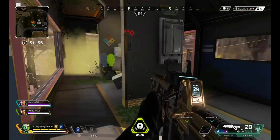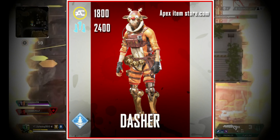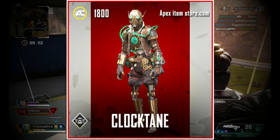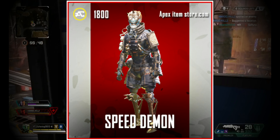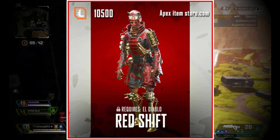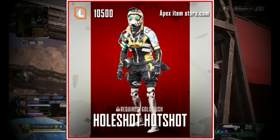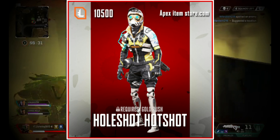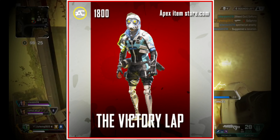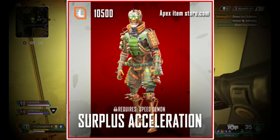The worst Octane skin in my opinion is the Dasher, which came with the Christmas event inspired by a reindeer. Next we have El Diablo, then Clock Tane which came with the Grand Soiree, then Speed Demon, then Red Shift which requires El Diablo, then Whole Shot Hotshot which requires Gold Rush, then Victory Lap, then Surplus Acceleration which requires Speed Demon, and then Gold Rush.